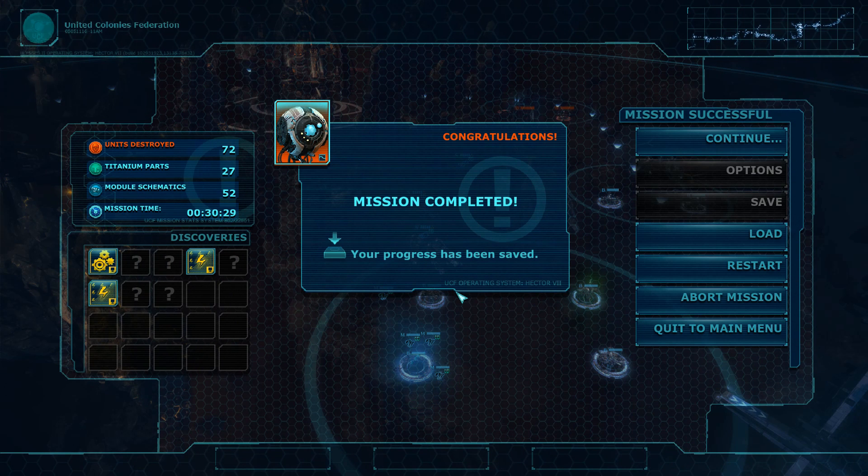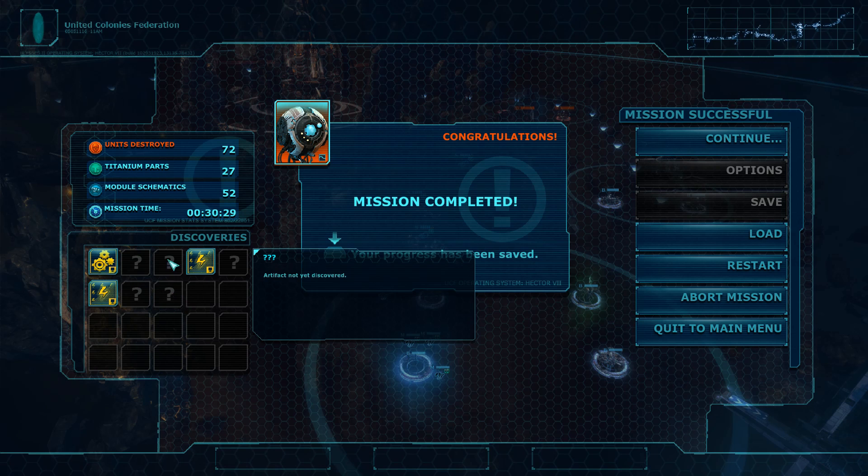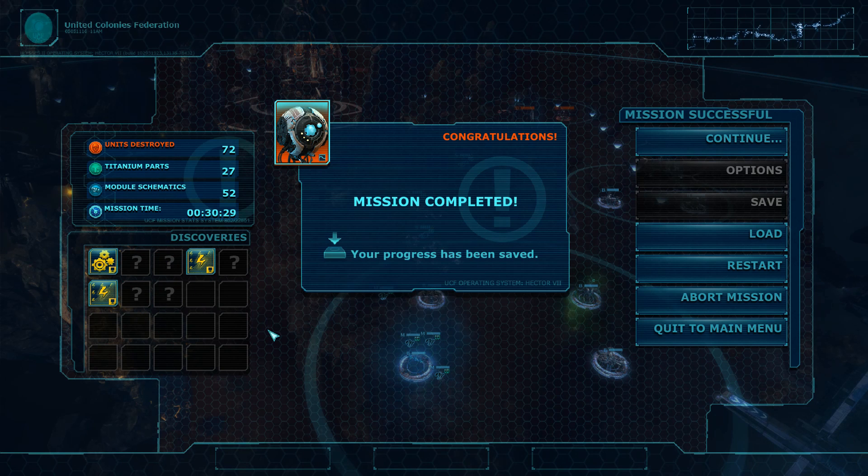That was a pretty long episode, running at almost 40 minutes. Congrats if you made it this far. We got the discoveries notification along with local administrators, laser lens, and magnetic highway vessel. I assume that the more of these discoveries you make the more convenient it gets later on.